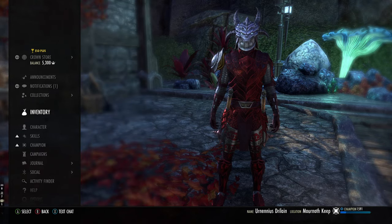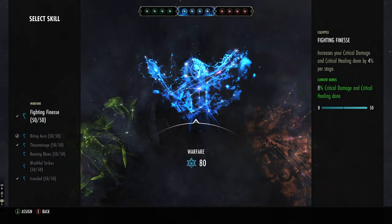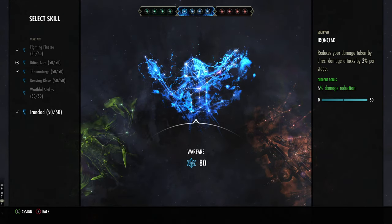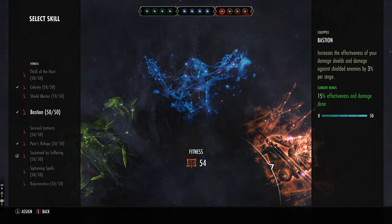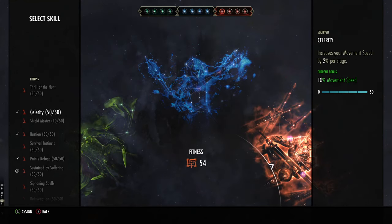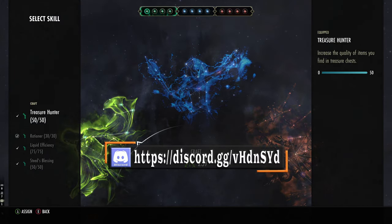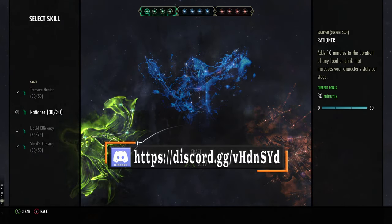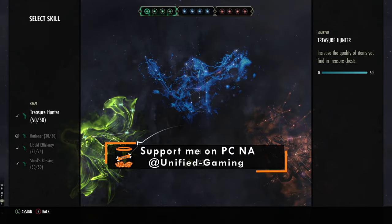For Champion Points, I'm using Fighting Finesse, Biting Aura, Thaumaturge, and Ironclad. For the red ones: Sustained by Suffering, Pain's Refuge, Bastion — which increases our shields and damage to shielded enemies — and Celerity for movement speed. On the green ones: Treasure Hunter (for occasional PvE), Rationer, Liquid Efficiency, and Steed's Blessing. You can swap Treasure Hunter for War Mount in PvP — just lets you sprint on your horse without draining Stamina.